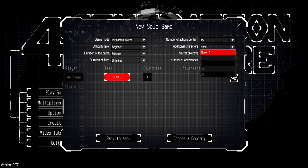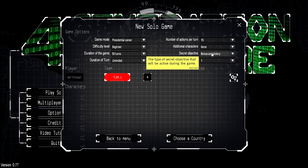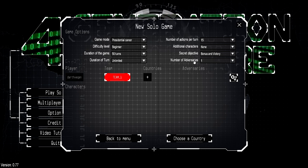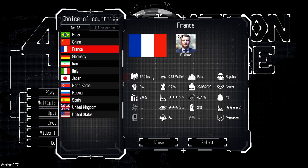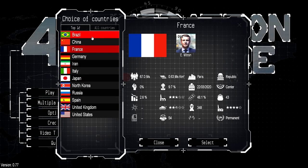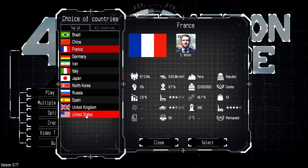Additional characters can be added, and secret objectives give you little bonus things you can get points for. The number of adversaries is self-explanatory. First, we're going to choose our country. I've tried a couple already. I played as North Korea, I played as Cuba, and I played as the United States. While the United States is kind of easy because it's got a pretty good setup already, let's do another stable country. Let's do Germany.